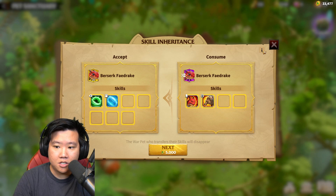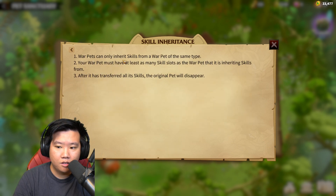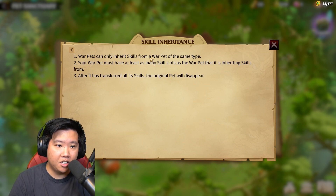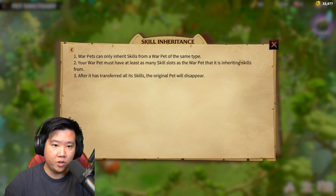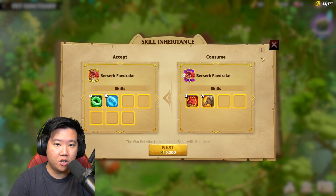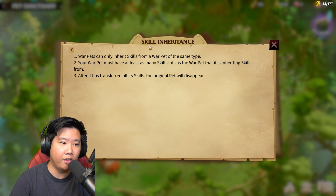Tap the info first — that's where all the boxes are going to go. Because you don't know where those two skills are going to land. You got to hope that they land in empty spots. So Warpets can only inherit skills from a Warpet at the same time, which is correct. So I already checkmarked on that one.